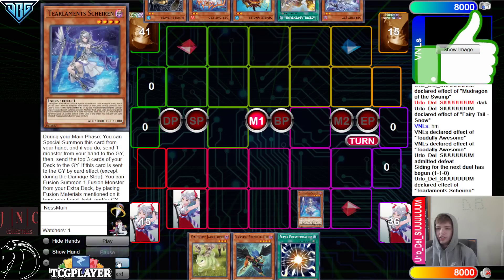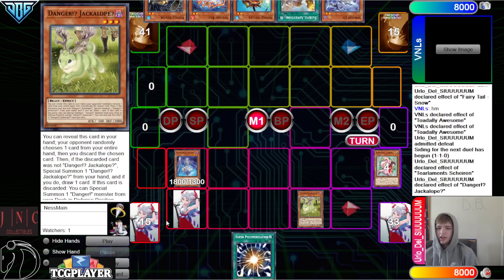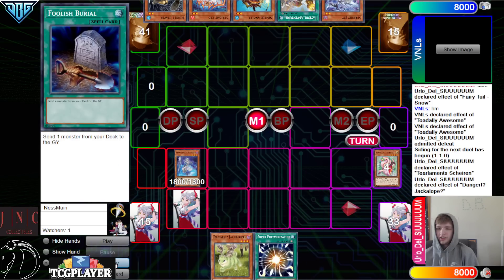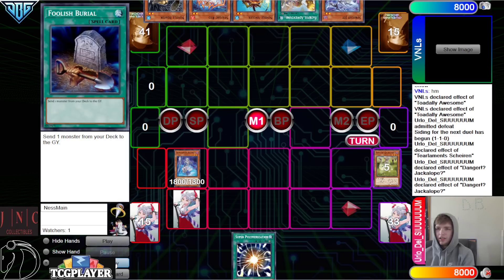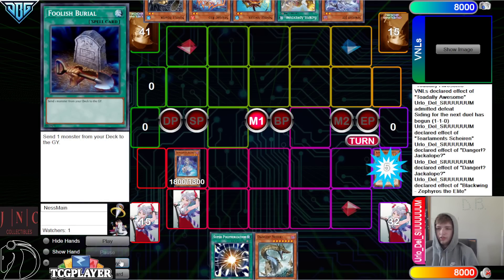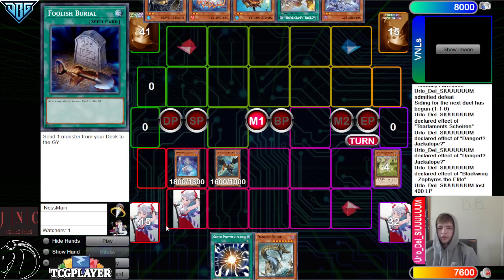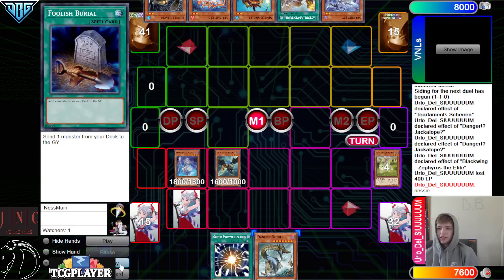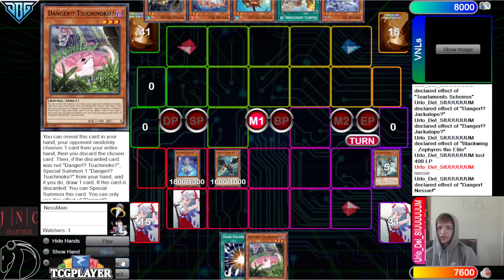Activate Shailen. Shailen will now gear to Zephyrus the Elite, mill three, hit Snow. Jackalope effect hits Jackalope, Jackalope effect to go summon — that's going to bring out Nessie. We do have Zephyrus in Graveyard, so we're going to bounce back Nessie to summon. It's very unfortunate we don't have a hand trap against this deck, because the end board is just very, very hard to push through. Hits Nessie, Nessie effect, go search Snake.